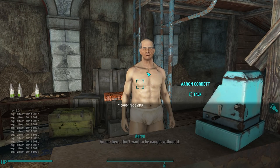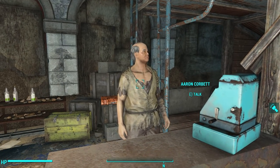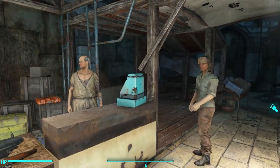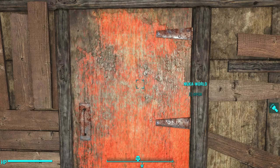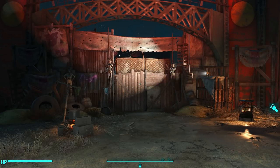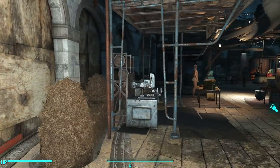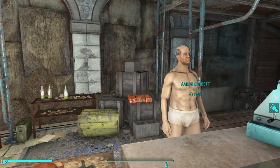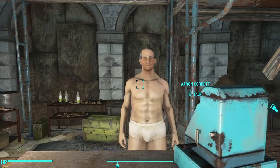Open up the console, select the trader, and then type equipitem 0011609B. That will equip them with the tattered rags most of these guys were wearing. But sadly it doesn't stick if you leave the trade area and then go on back.